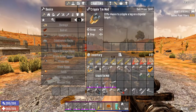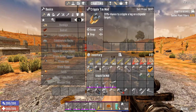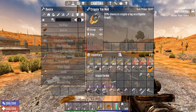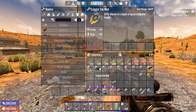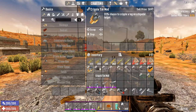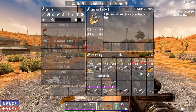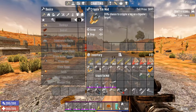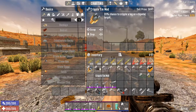First we're going to start with the Cripple mod. What this mod does is exactly what it says — when you're shooting a zombie in the leg you have a 20% chance to cripple it. When you cripple a zombie it will get stunned, fall on the ground for like 2 or 3 seconds, and then when it gets back up it will have a limp, moving at a slightly slower pace. That's all that mod does.